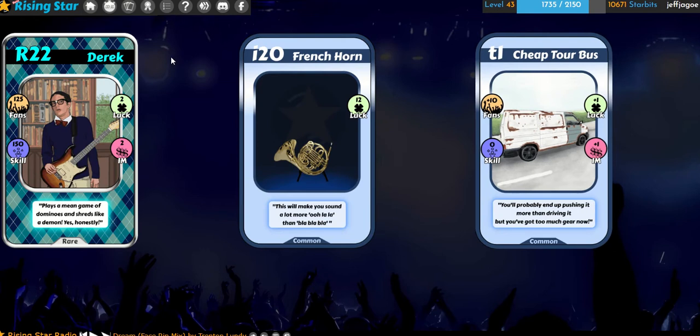We got a Derrick — a rare Derrick! 2,150,000. 125 and 2 luck. Plays a mean game of dominoes and shreds like a demon. And a nice French horn — this will make you sound a lot more ooh la la than blah blah blah.